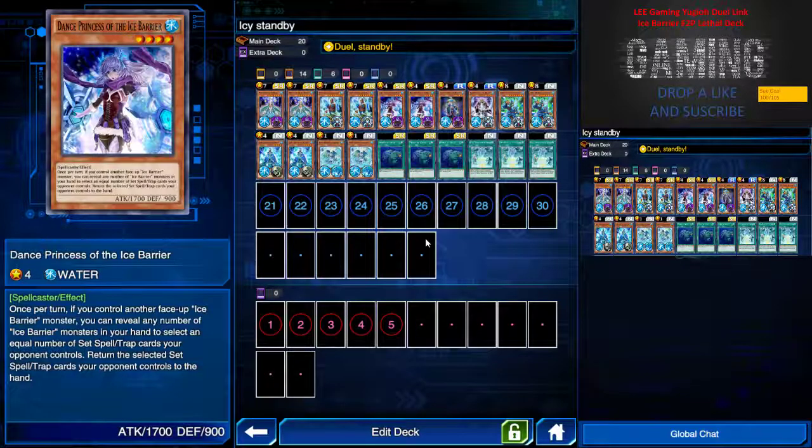Next we have the Princess of the Ice Bearer — I'm running two of this. This is a pretty good card as well, because once per turn, if I control another Ice Bearer besides the Princess, I can reveal any number of my Ice Bearer cards in hand to return that same amount of set spell or trap cards your opponent controls. Please do note that the set spell and trap can be activated, but at least it's pretty good because you can remove all set spells before you do the OTK attack.